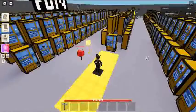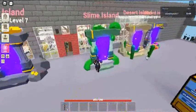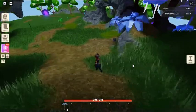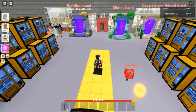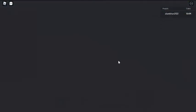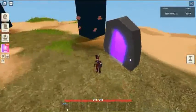Upon entering, you'll be teleported to the island that your portal represents. Portal Shards can drop from killing Green Slime, Blue Slime, Bafaka, Wizard Blizzards, and Scorps. Portal Shards replace the old Island Keys system.